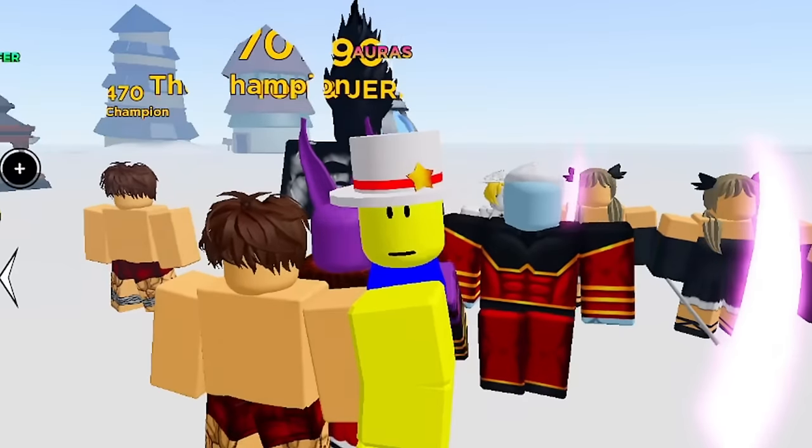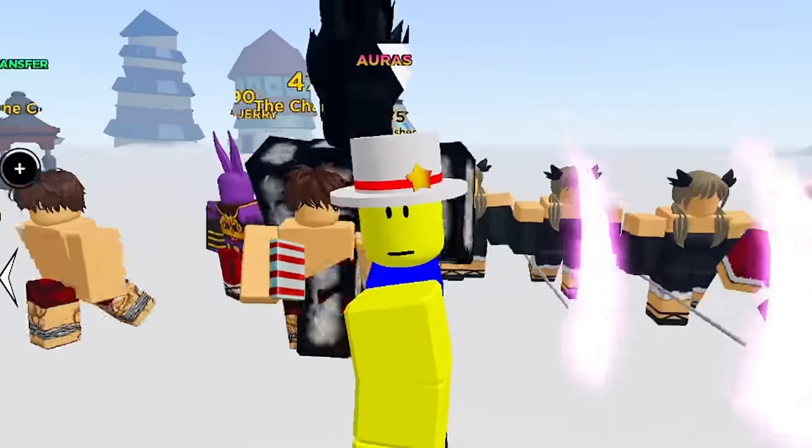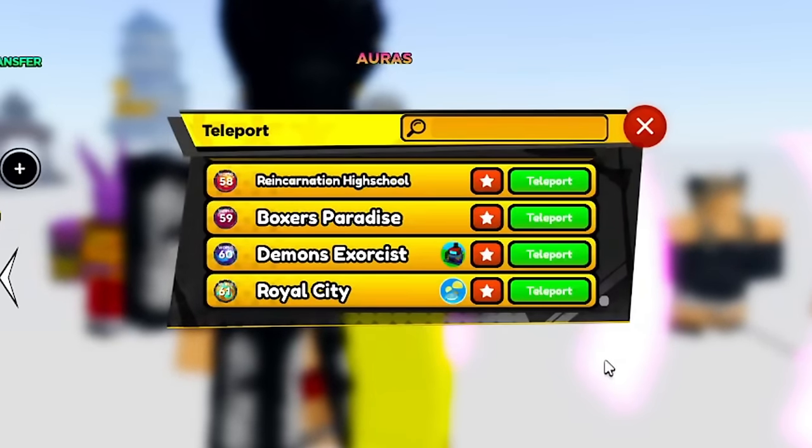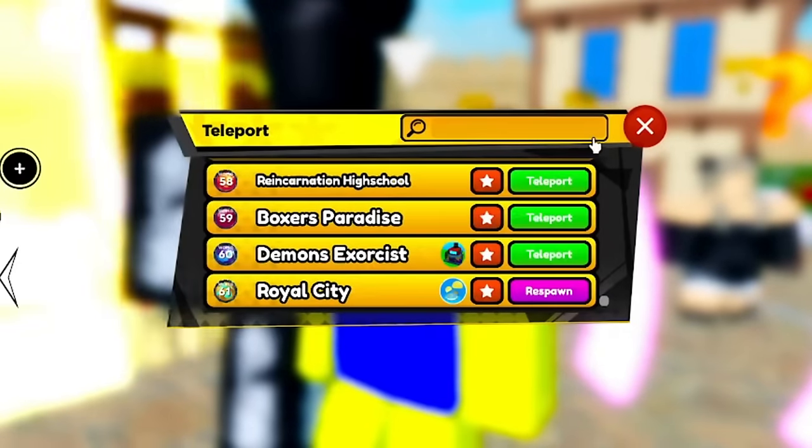Once you have around 50–60 luck, pick your map. It's confirmed you can get the heavenly on Boxer's Paradise and above — World 59, 60, and 61. The chance is the same across Boxer's Paradise, Demon Exorcist, and Royal City.